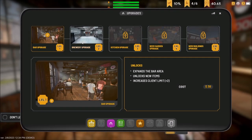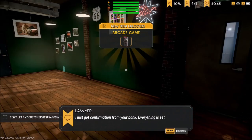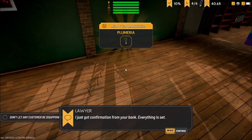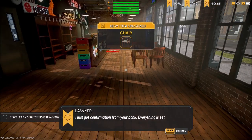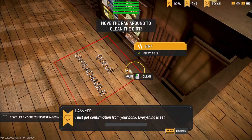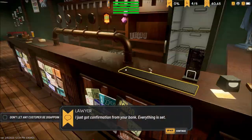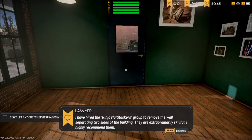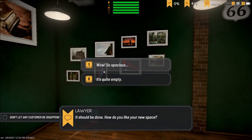Brewery upgrade is going to cost me 50 bucks — I don't have that right now. Oh, I've got an arcade game. Got confirmation from your bank — everything is set. Round table — nice. And chairs. 'I've hired ninja multitaskers to remove the wall separating the two sides of the building. See for yourself!' Nice. 'How do you like your new space?' Wow, so spacious!